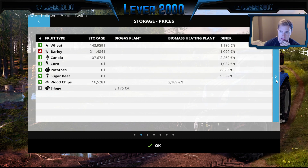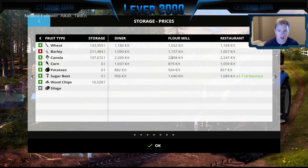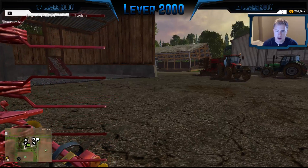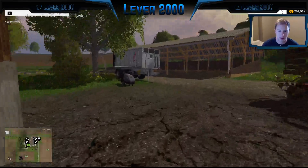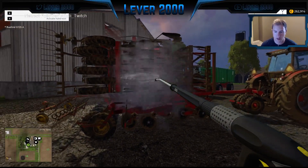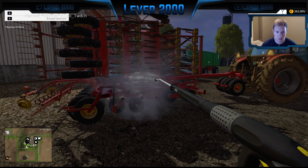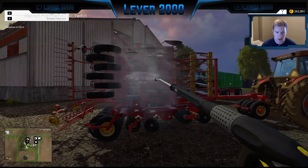Barley is the only thing down in value, everything else seems to be up. Probably not a bad idea to actually sell some more stuff. That's pretty high for canola — maybe we'll sell some more of it. It doesn't really hurt; it gives us like a hundred thousand every load, so it's not a bad deal. Not sure how far the sprayer reaches. Maybe we'll sell some more before we do anything else.